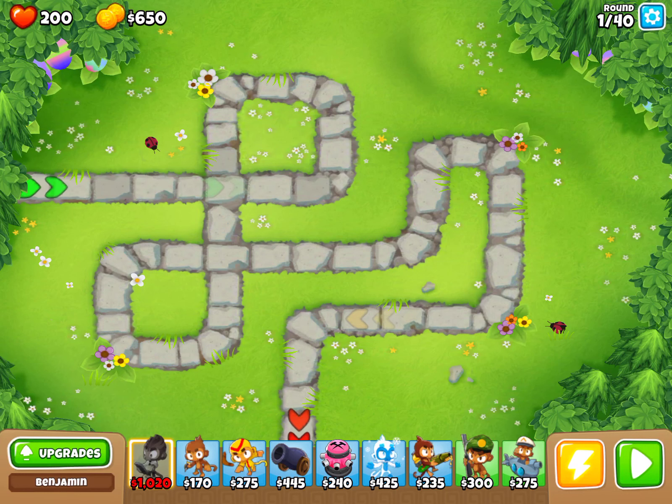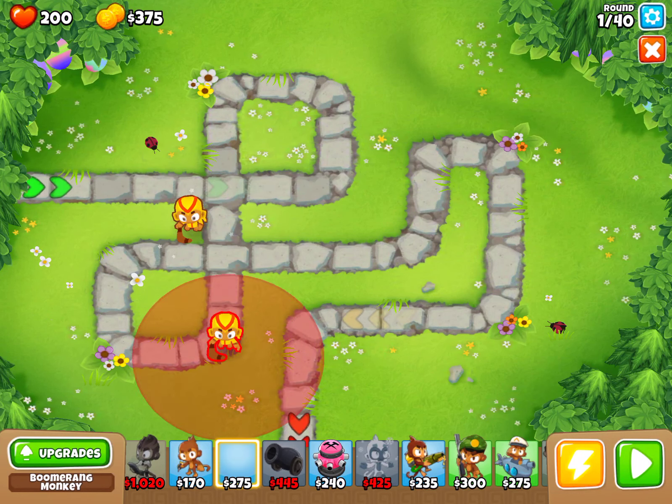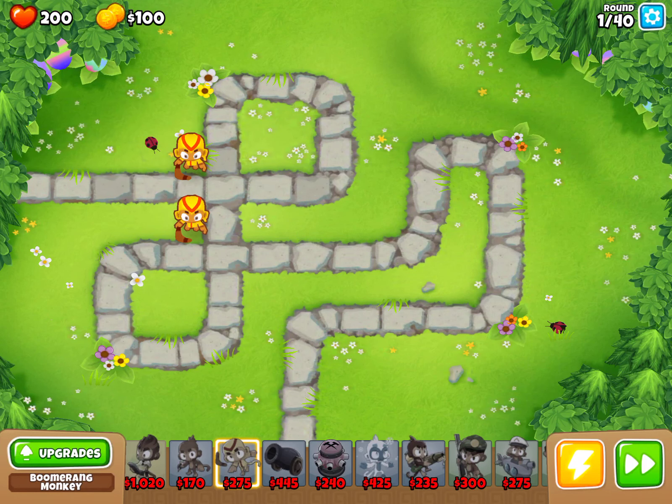Now boom. What you want to do is try to beat the mode, which is the craziest thing. The first boss is the gigantic blue one — not the little blue ones. So what you want to get: try to get these. I'm going to try to get the Paragon, which is not possible in 40 rounds, but that's going to be enough to beat it. What you want is two boomerang monkeys — place them here — and then press start.